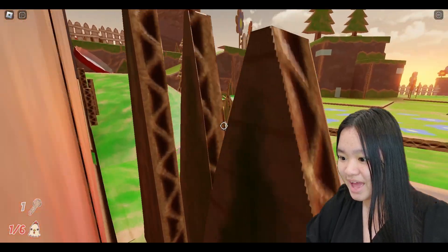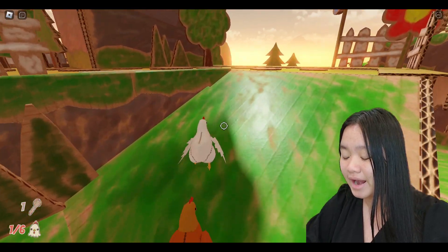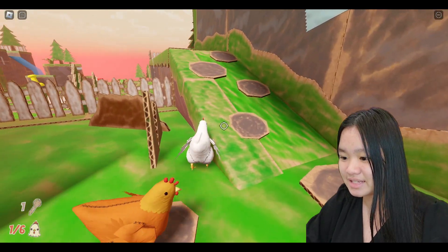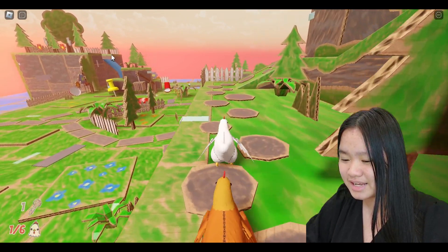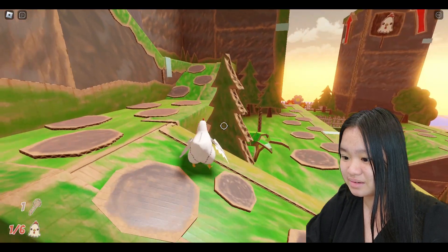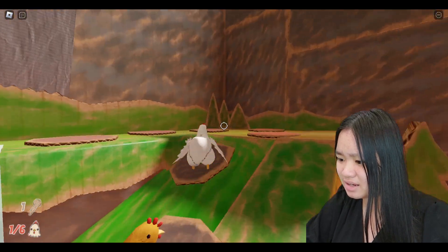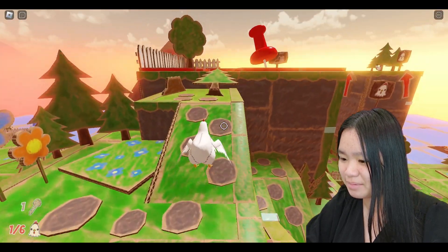Where to next? I don't actually know where I'm going — I'm just going all around hoping I'm going to find more chicken friends to save. Let's keep going around in this cardboard world. I see a waterfall over there, I think I'm going to go over there next. Wait, what? You guys see that? I think it's leading to a chicken somewhere. Let's keep going.